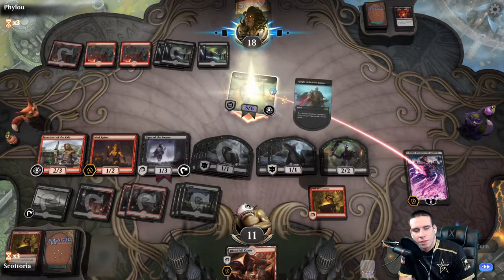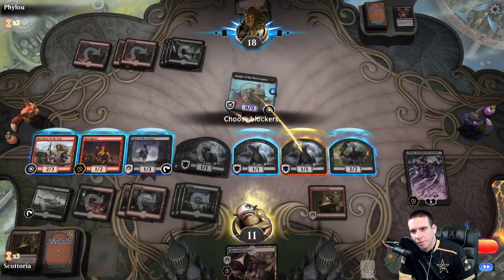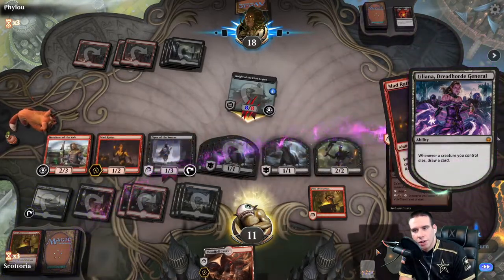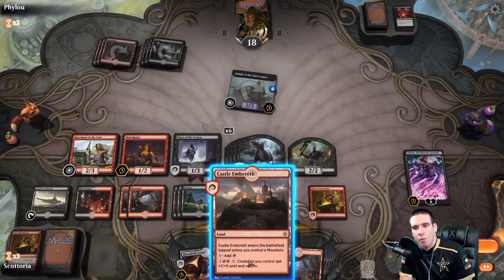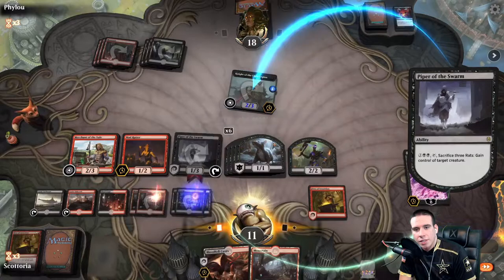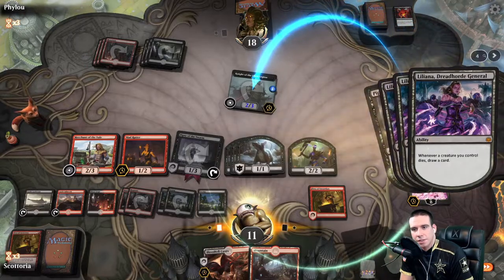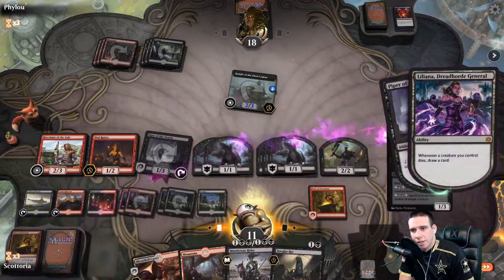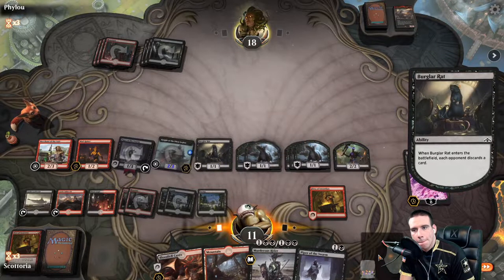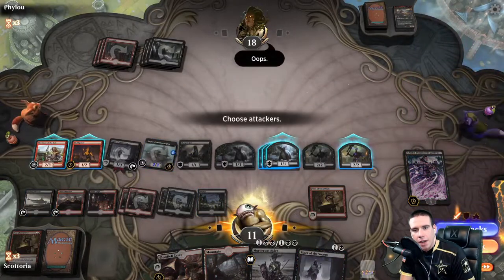He goes ahead and pumps his Knight up twice. We just block it with a rat and get the card draw from Liliana's trigger, which generates more rats. We lost the creature but drew again from Liliana's trigger, generating even more rats — so we go ahead and sacrifice three rats to take his Knight of Ebon Legion. We draw three cards, make more rats, and force him to discard.